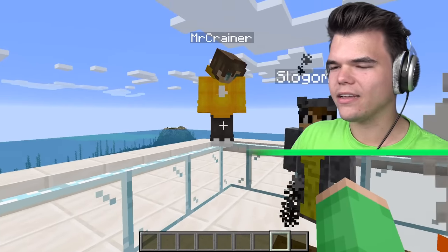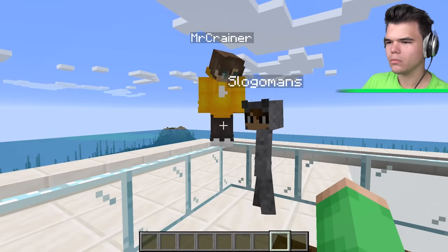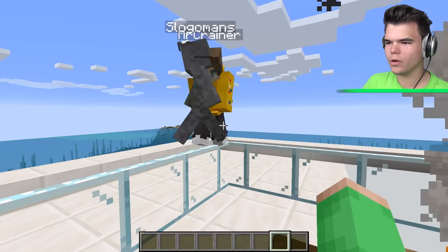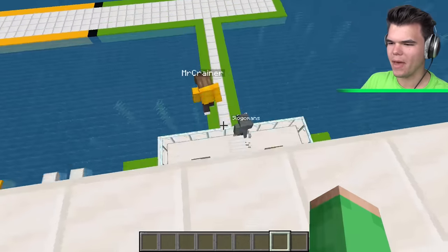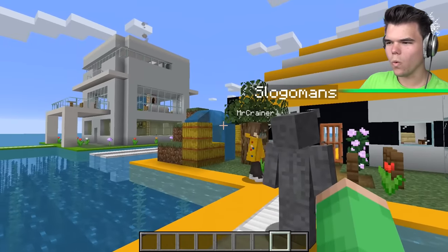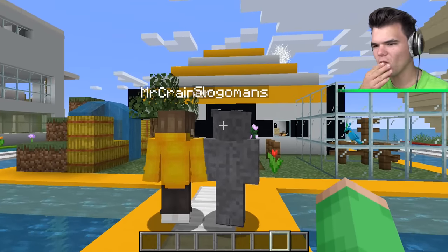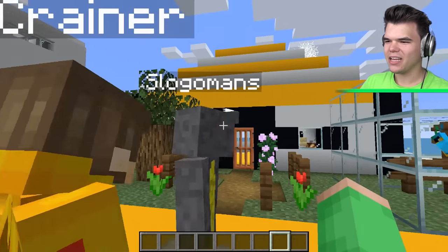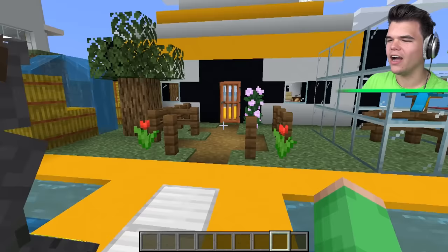What are we going to do — check out Craner's house next? I think so. Craner, you're up next. I kind of don't want to show you guys my house, though. Well, you have to — come on, let's go. What's wrong with your house? All right, guys, welcome to my humble abode. It's like a burger. It doesn't look anything like a burger!